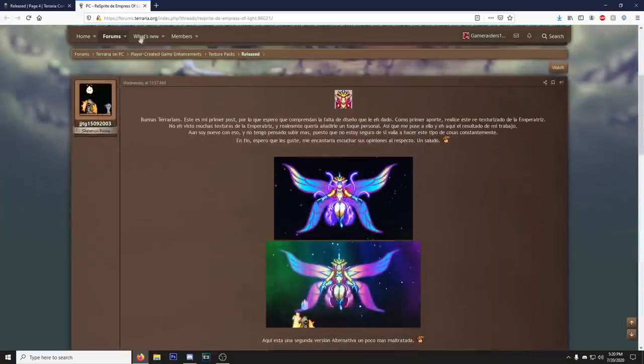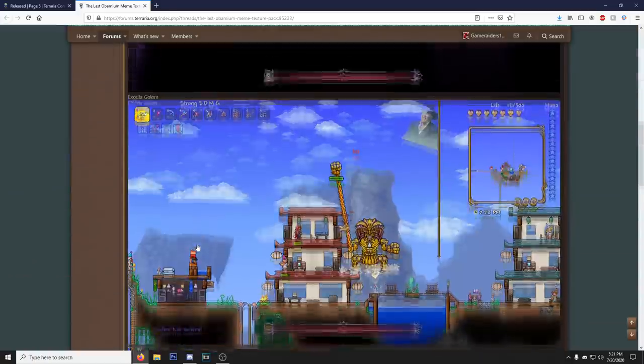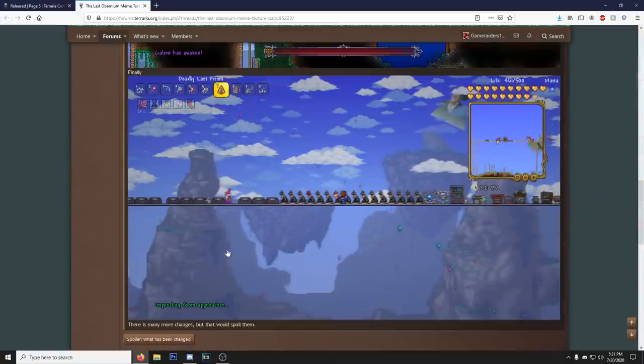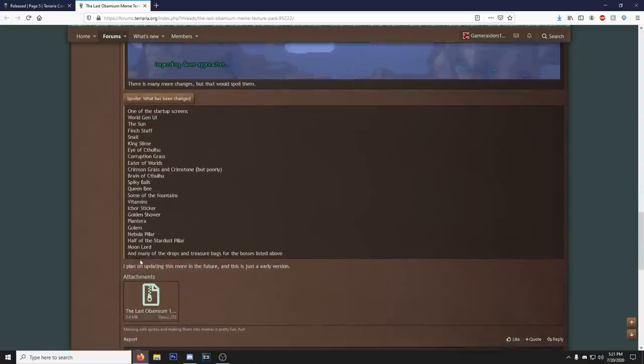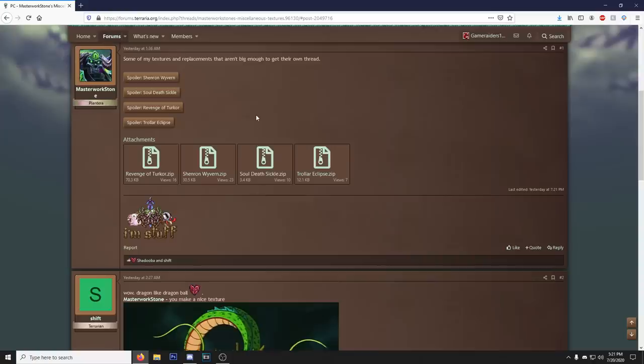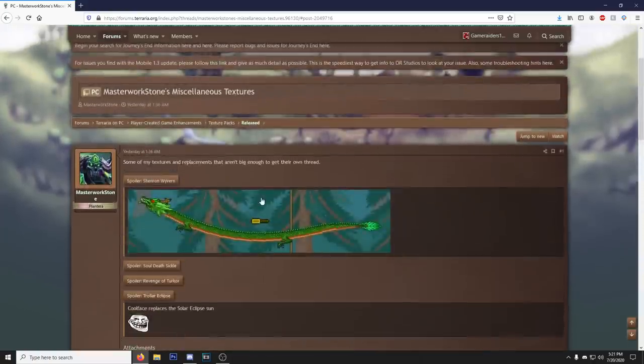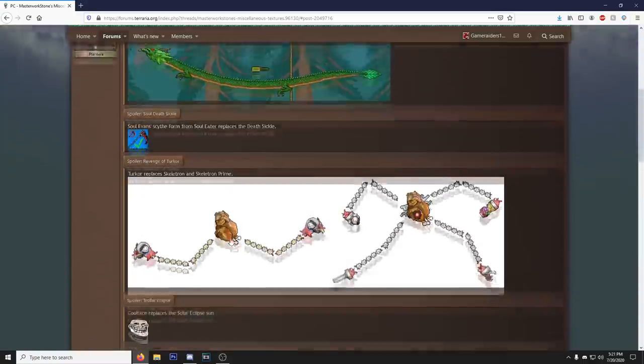We'll check the pre-hardmode bosses one out in game. We got a different resprite for the Empress of Light - pretty cool. And then we got one we might even do a whole video on: the Obamium meme texture pack. Got Exodia, Deadly Last Prism, and of course Obama's on it. Everything has been changed - we'll probably check that out in a future video. Let me grab one more - this one adds a Shenron wyvern, which is dope, and Revenge of Turkor, which is Skeletron but turkey.